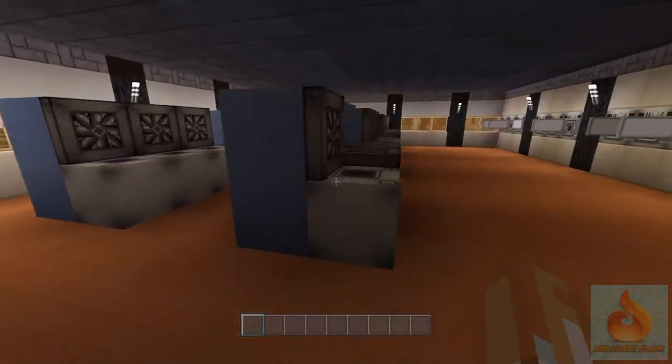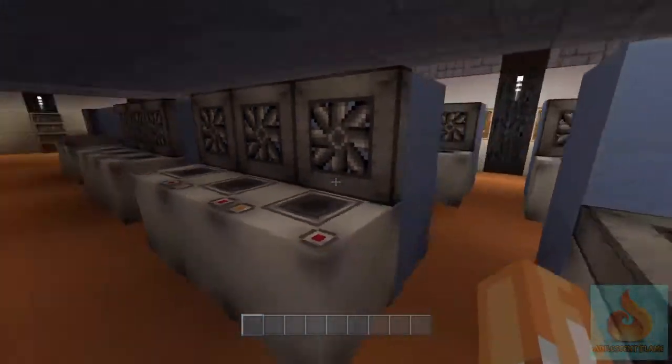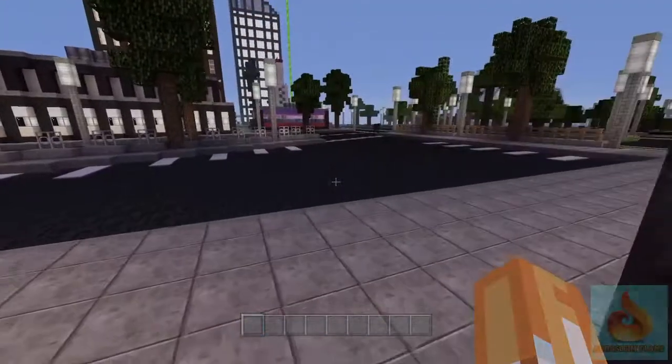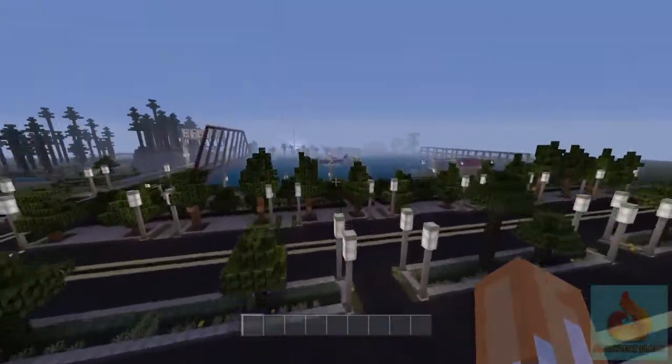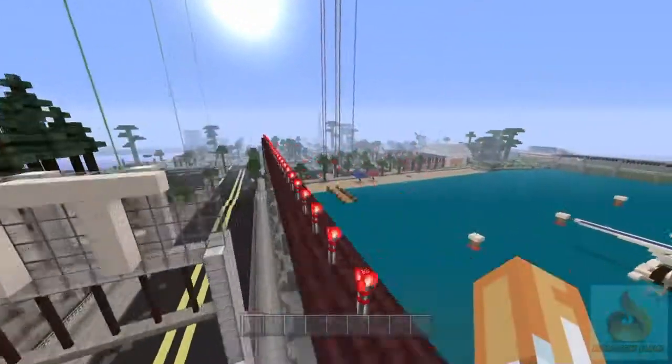This is a laundromat — oh, he actually did really good with this part, I like this. Hats off to him. I don't know why but I'm so damn impressed with the laundromat. Then we have across the bridge, headed over to where Trevor is.